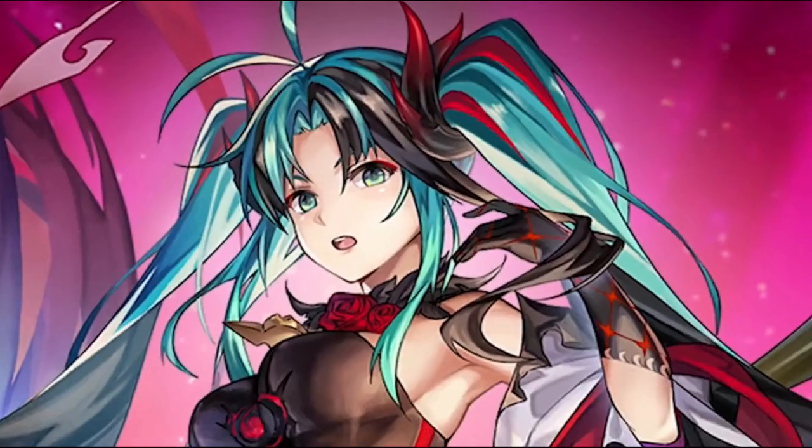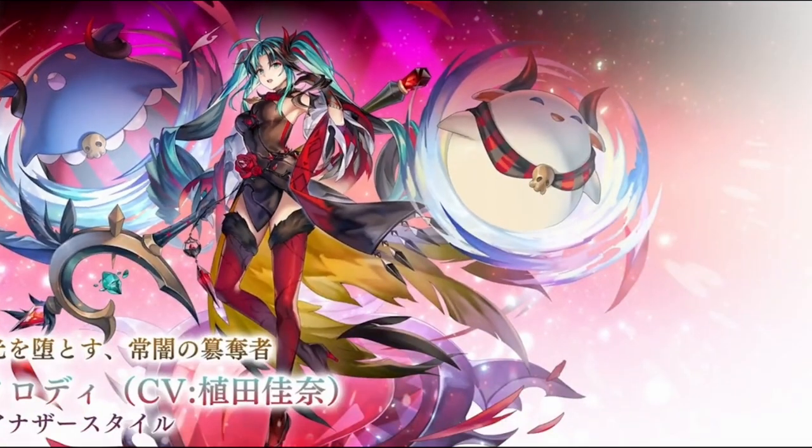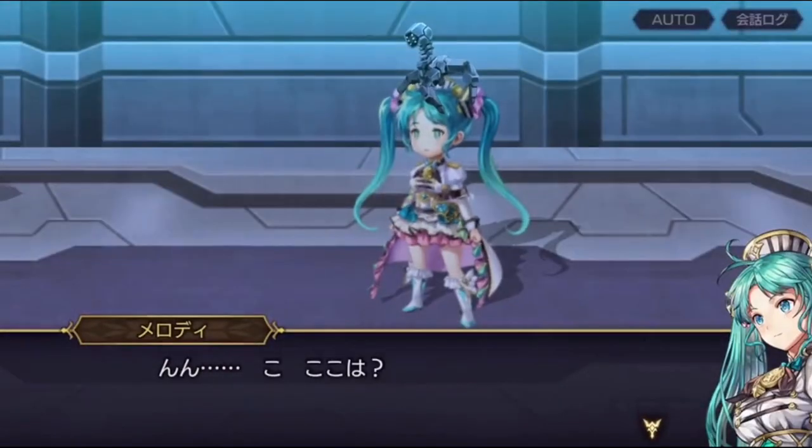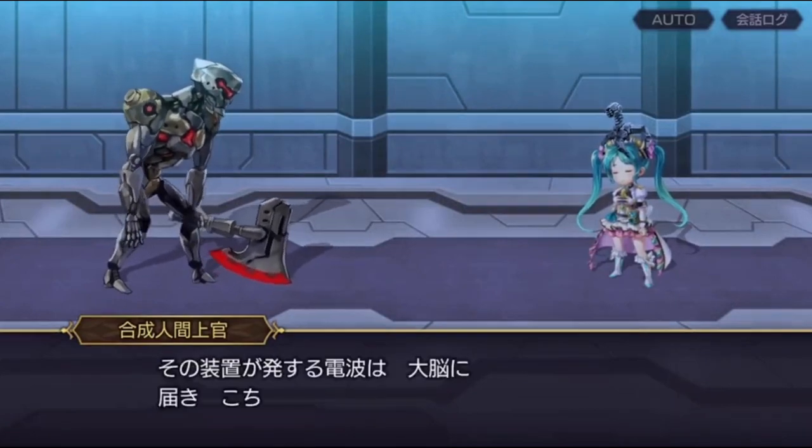Let's talk about another style Melody. She's making a grand entrance with her unique class name Medea, inspired by the sorceress and princess from Greek mythology. With this in mind, Melody another style's gimmick is the ability to turn DEMENTED.